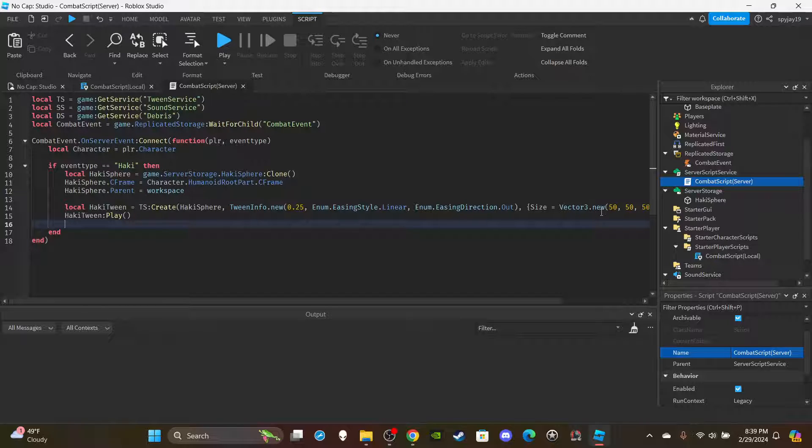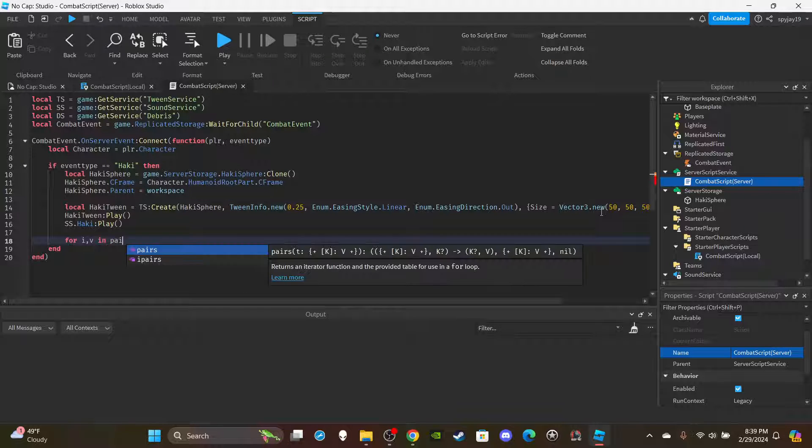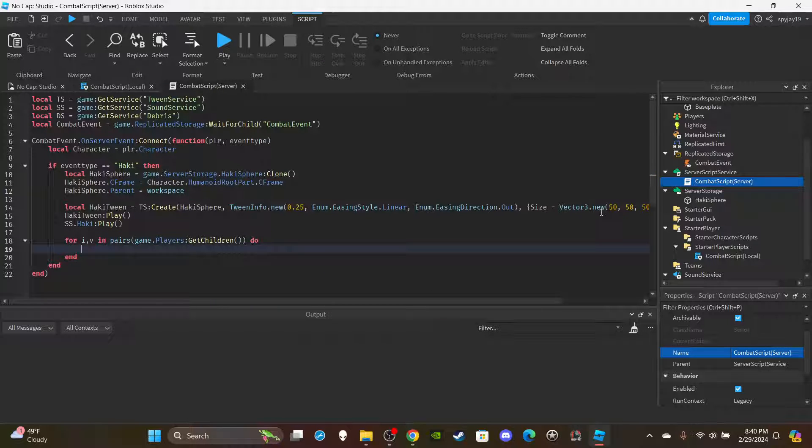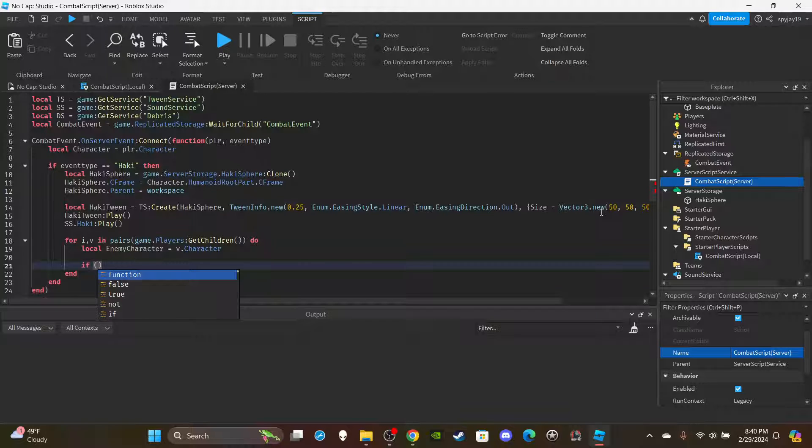Play the hockey sound: `SS.Hockey:Play()`. Then set up a for loop to get all players: `for i, v in pairs(game.Players:GetChildren())`. Get the enemy character: `local enemyCharacter = v.Character`. Check if the distance is within range: `(character.HumanoidRootPart.Position - enemyCharacter.HumanoidRootPart.Position).Magnitude < 20`. I'd suggest a pretty big range since it's an AOE ability.